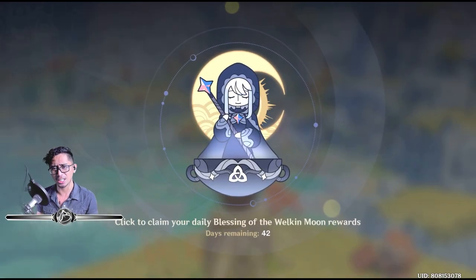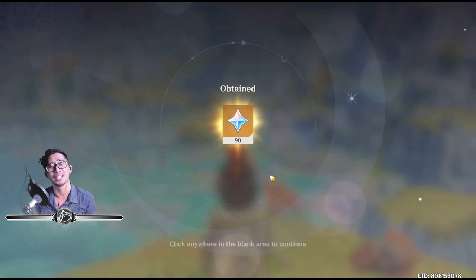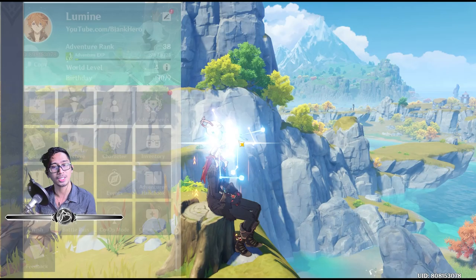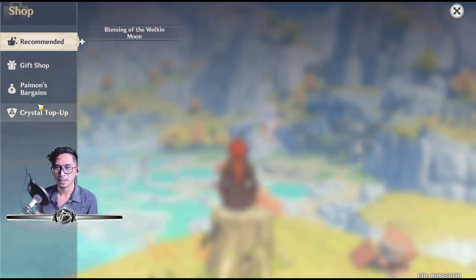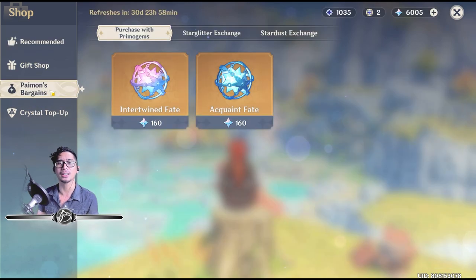As you guys can see, the server just reset. I got my Welkin Moon — double click to skip — you get the juicy 90 Primogems. So as you guys saw there, I got Bennett just three minutes ago. Alright, let's go to the shop and then Paimon's Bargains.